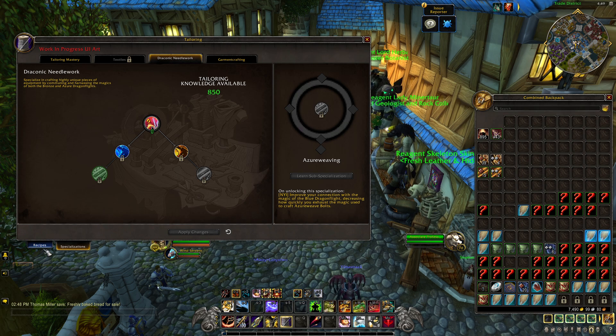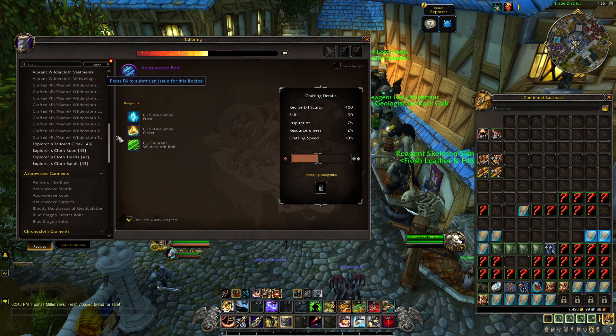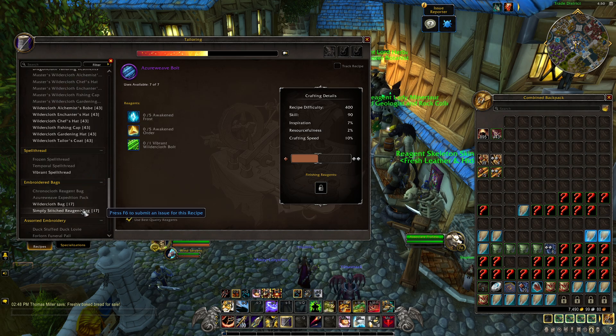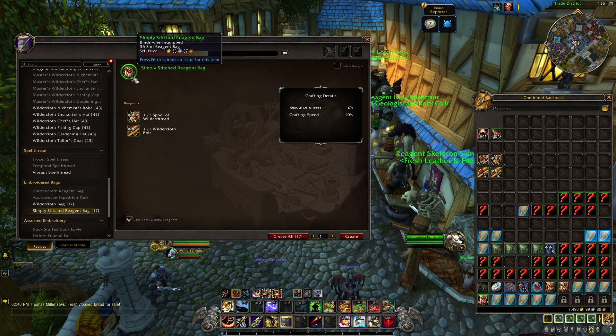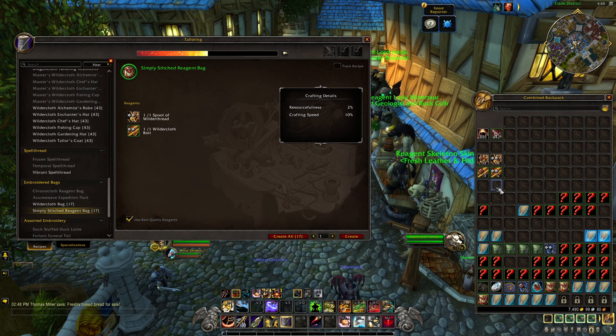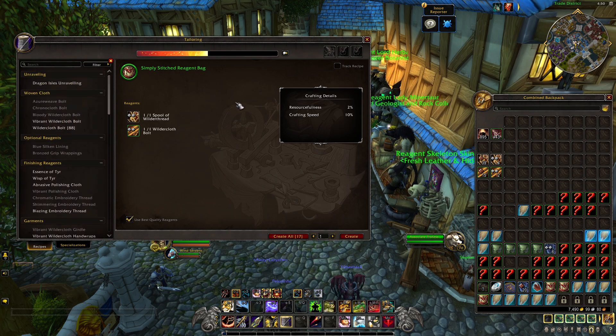So that, ladies and gentlemen, boys and girls, is pretty much tailoring. Tailoring is looking reasonable — not too far from what we would expect at this point. Nice additions with the spell threads making a return, and it's very good to see that tailors are going to be the ones responsible for the main supply of the new reagent bag. The extra 36 slots to put all our reagents in is going to be very needed come Dragonflight with everything having multiple qualities, bag space is going to be at a premium, and once again tailors are going to be the ones to supply it.